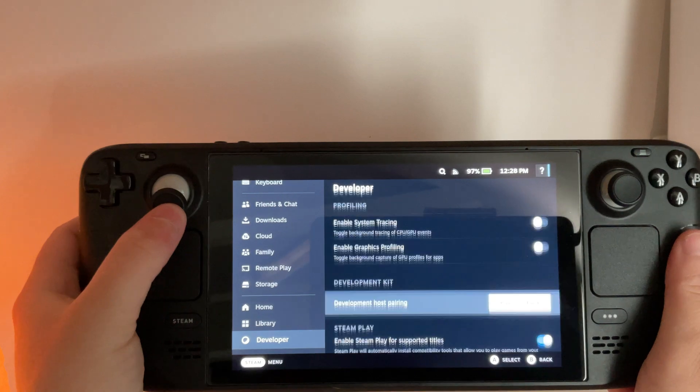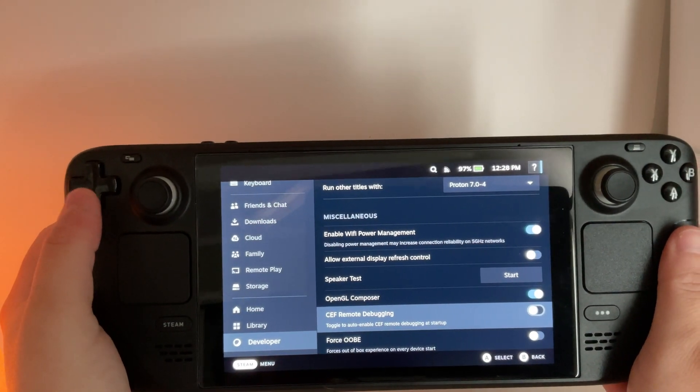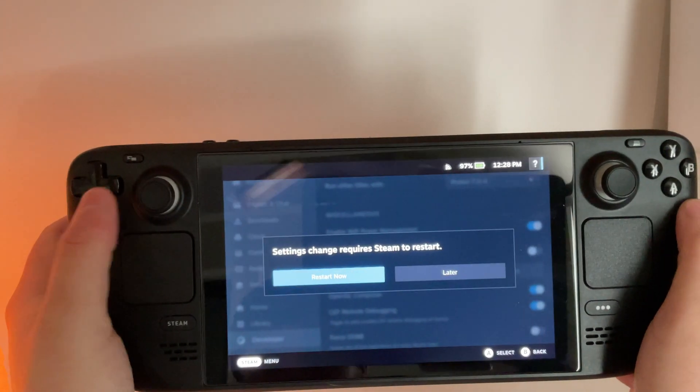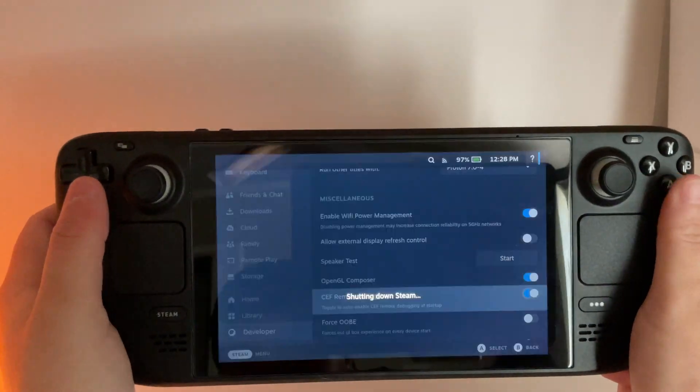You go into those settings and you're going to enable CEF remote debugging. It's going to prompt you to restart your system. Go ahead and do that.